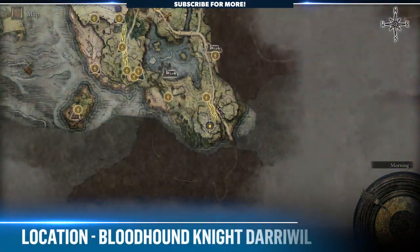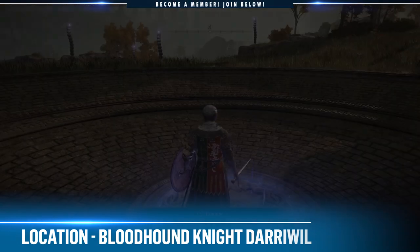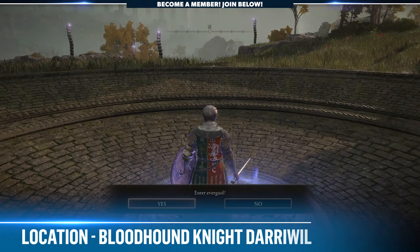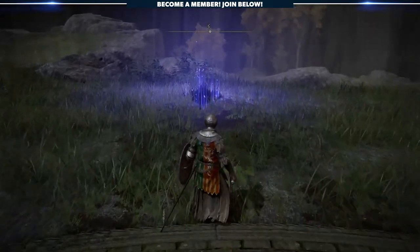You can access this boss right from the jump — just head southeast from the first steps until you reach this circular looking structure. To activate the boss, simply stand on the center panel. It takes him a second to activate, but once he does, things move quickly, so be prepared.